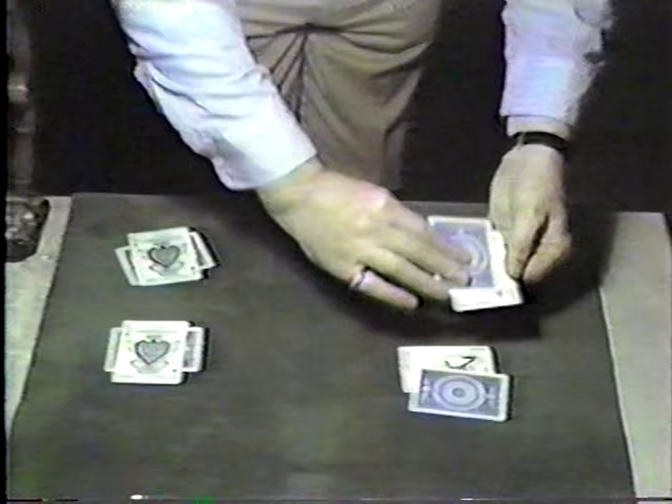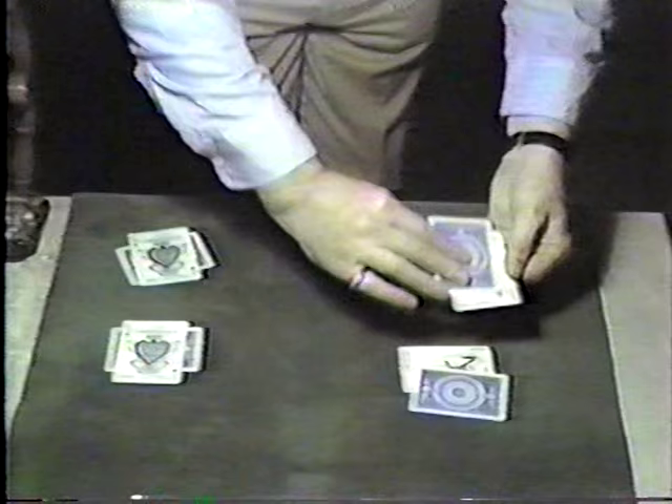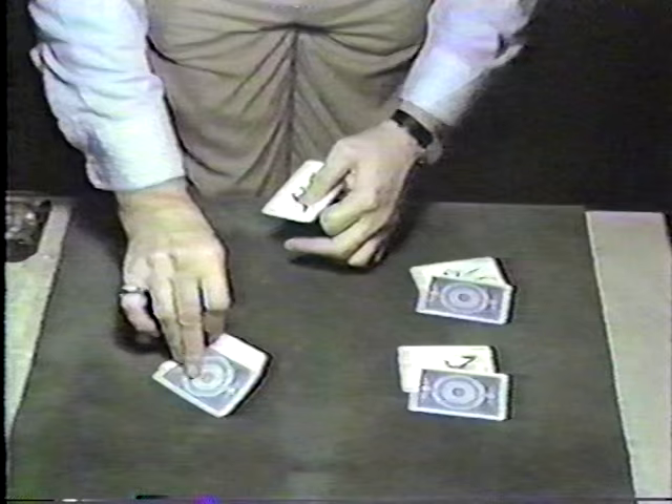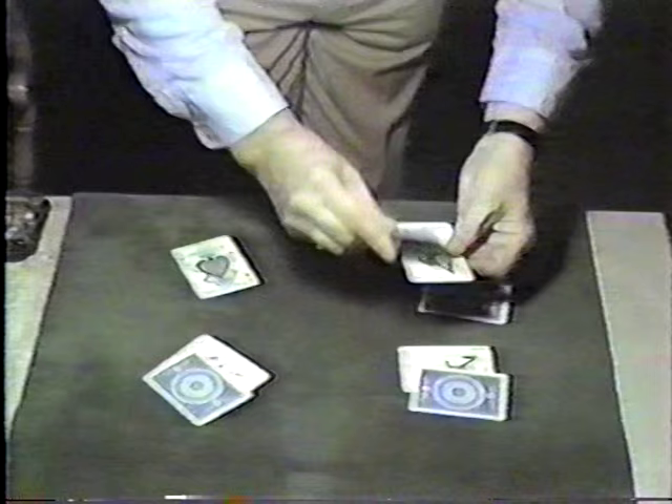Do this again. Now I have to work faster because the print is drying, so if you believe anything is possible, that's the second one. Third one, by way of variation, I'll do it this way. There are two jokers here. And last but not least, I have to work much faster now — we have another one. Both faces and backs.